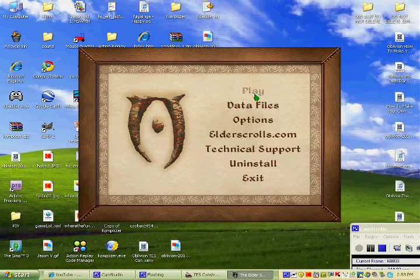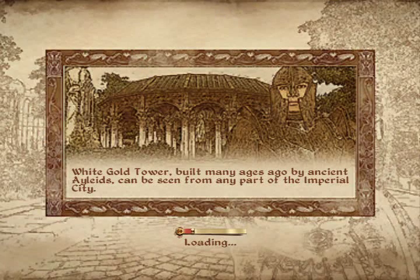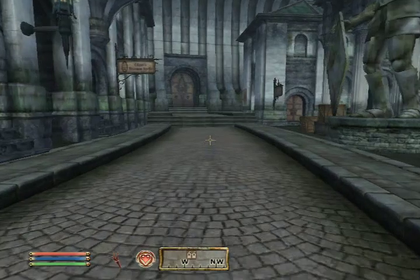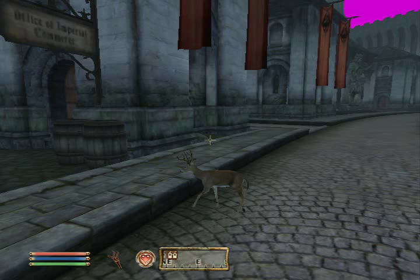I'll try and show you this really fast, but I'll pause it until I get to the Imperial City. Let's see if this works — hopefully it doesn't run away. I'll try and run and look at him real fast. Wait, he's behind me. You hear it there?